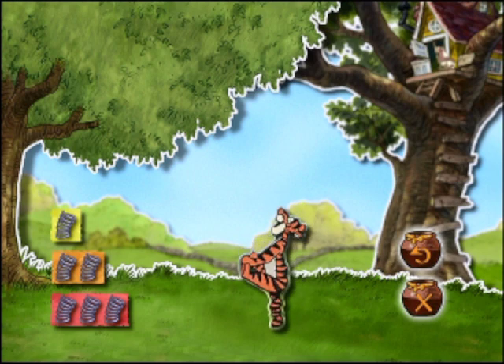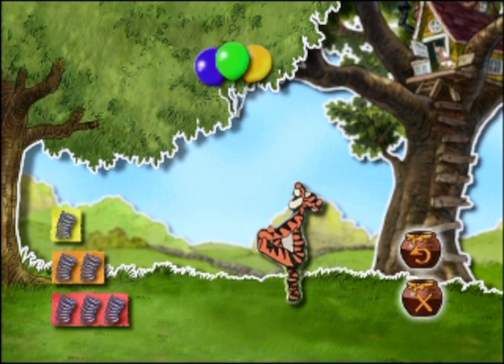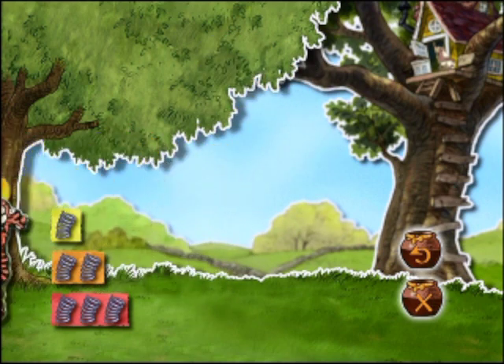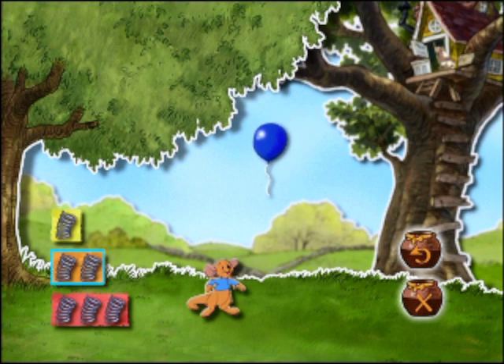Aber da fliegen immer noch welche herum. Hilf Tigger, die Ballons zu schnappen. Du hast es schon wieder geschafft! Alle im 100-Morgen-Wald können froh darüber sein, einen Freund wie dich zu haben. Ruh braucht noch mal Schwung, um einen weiteren Ballon zu fangen. Wähle die nötige Menge Sprungfedern aus.